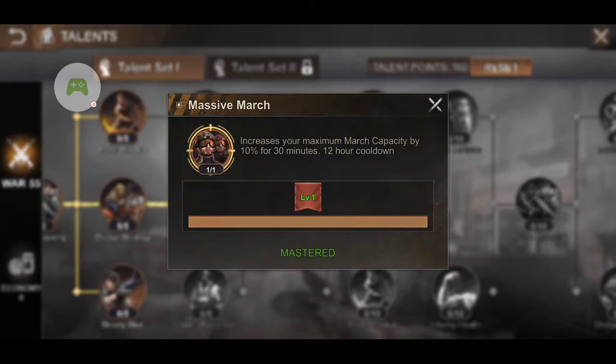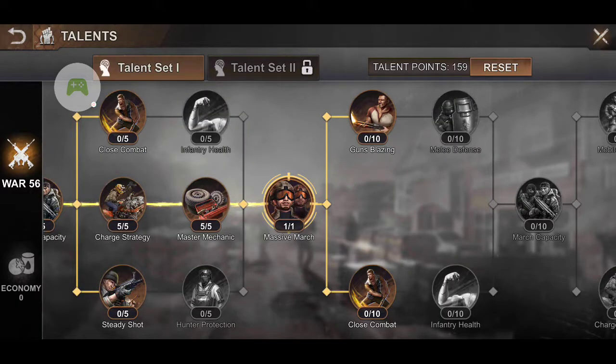The Massive March Talent increases your maximum march capacity by 10% for 30 minutes, with a 12-hour cooldown. I use it every two days for Trap because it allows me to hold more troops in my march, which increases my battle power. It's also good for any rally, really, if you need to be as strong as possible. That's the most important one I use for war.